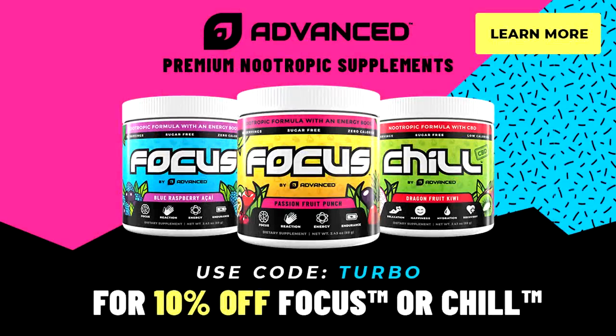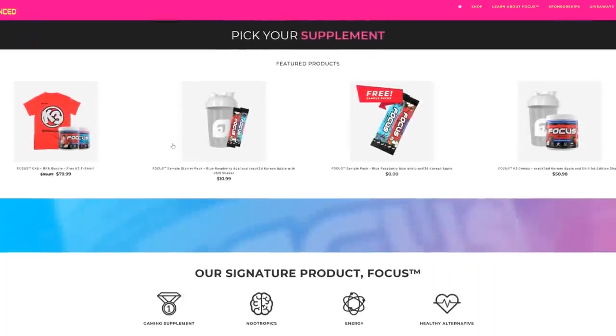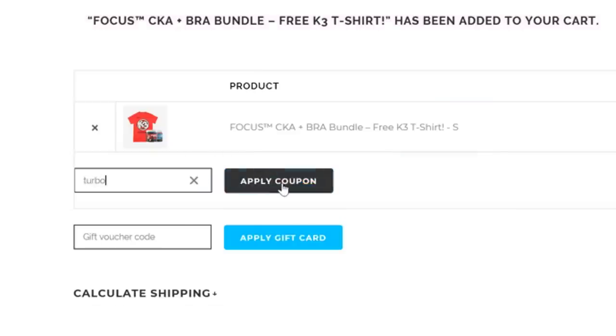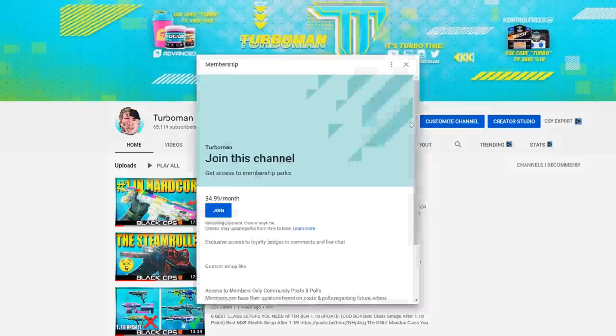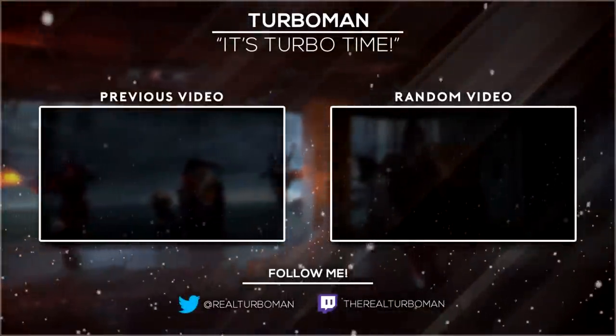If you're looking for a way to enhance your gaming experience, check out Focus by Advanced — it's a great supplement, tastes really good, no crash, and it'll keep you focused with faster reflexes and reaction time. You can also use it for work, studying, or working out. Head over to advanced.gg — link is in the description — and use my code TURBO to save 10%. Screenshot it and tweet it at me or tag me on Instagram. Quick shoutout to the people who have officially joined the channel as a member — if you're interested, there's a link in the description with info on exclusive perks. This is not required by any means and I appreciate all the support whether you're a member or not. See you guys in the next video, peace.